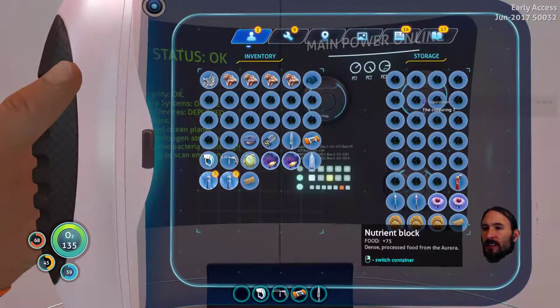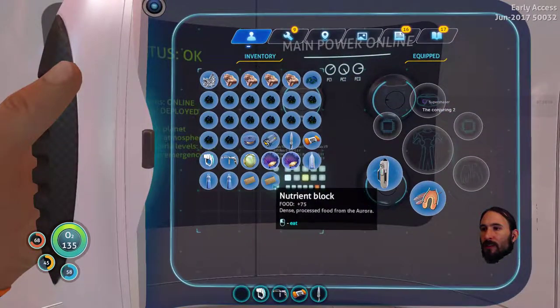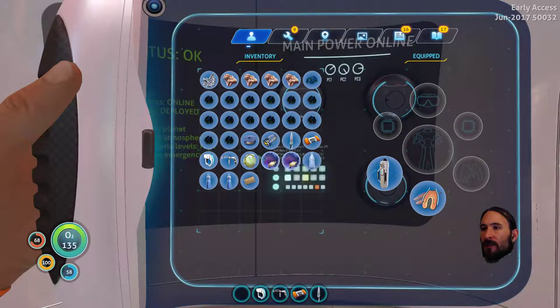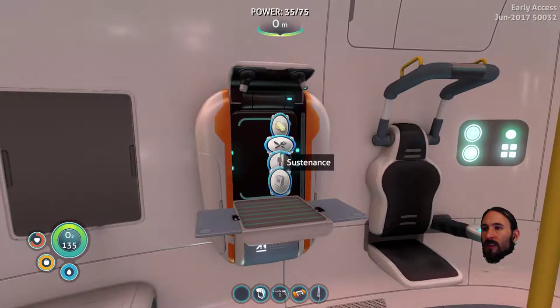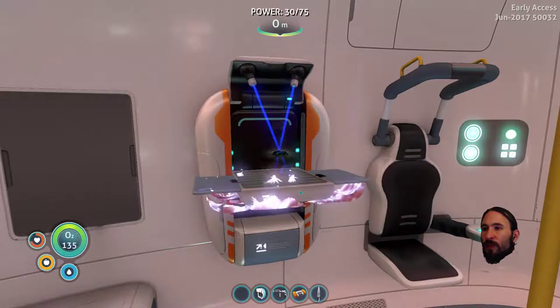I hope in the storage container we can eat some of this nutrient block. How much is that worth? 75 food? I think it's bang up to 100 — nice. And how much is this? 40. I'll take it up to 98. That's pretty good, I can live with that. Okay, we've got some inventory space. Probably a good idea to build another locker because we're running out of inventory space quicker than anything.